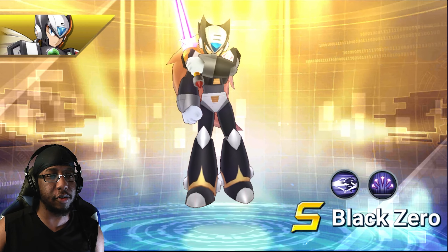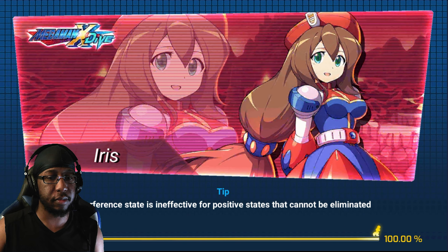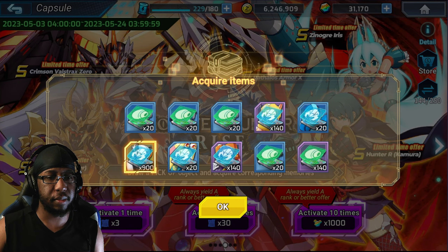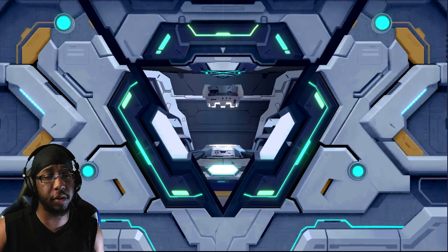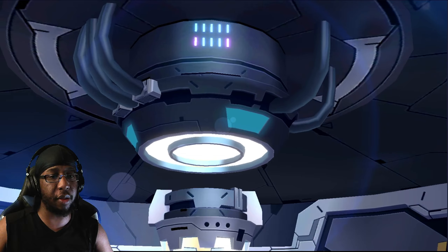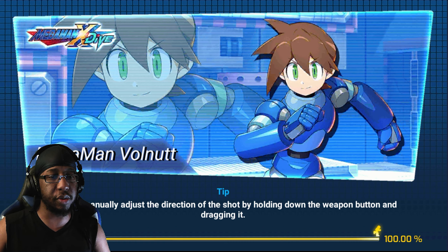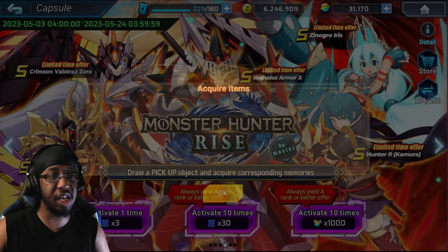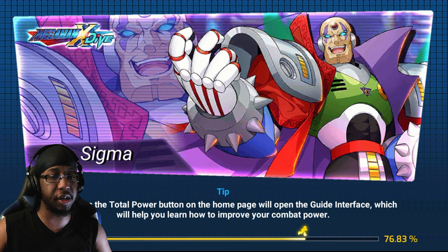I feel like it might be Black Zero here just to spite me for when I pulled for Vertical Trigger Zero. I don't think I have Absolute Zero on this account yet either. I'll take the dupe — it's fine, and it's not under character patches, so I can't really be too upset about that.